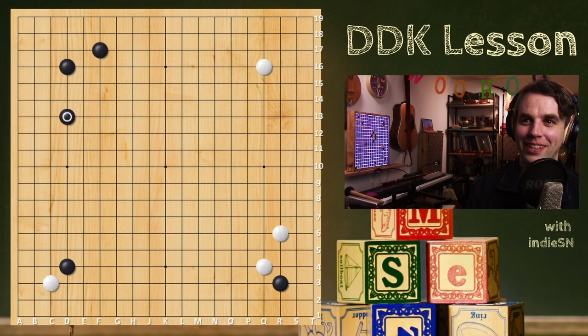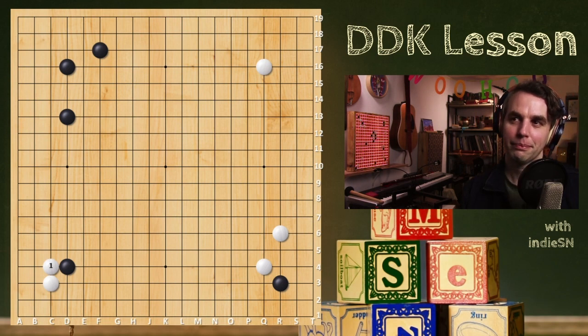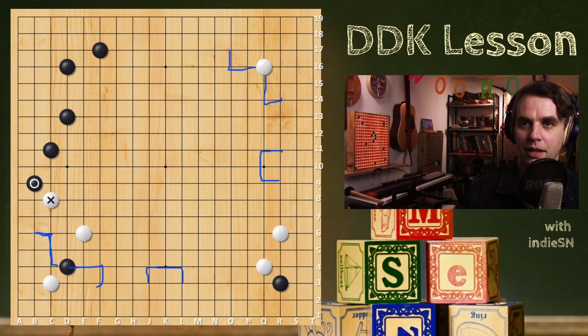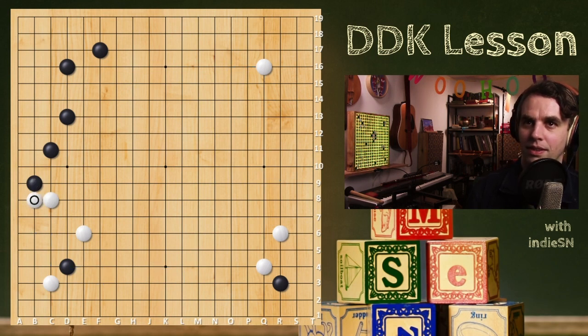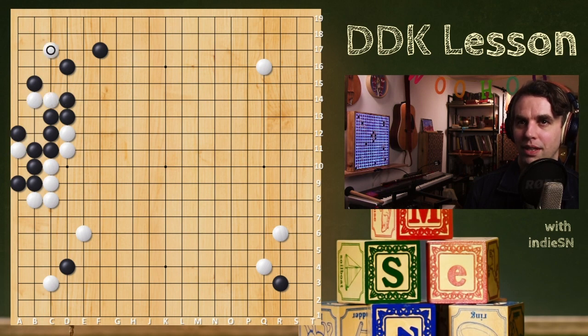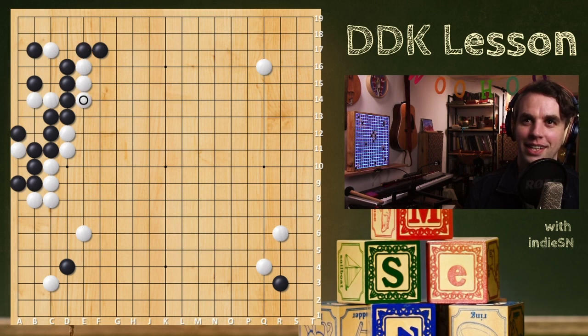You played a 3-3 — very fun. They ignored you. So again, you're going to want to just take part of the corner. Back to our lesson of the big moves in the opening — moves like here and here kind of miss the boat. We have all of these opening moves going unplayed. You're experimenting with those 3-3s — that's very fun. Your opponent did it, so you're going to do it.